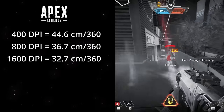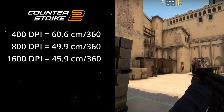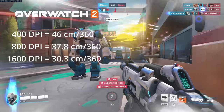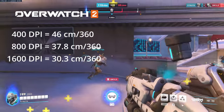Despite this, as we can see, the higher the DPI, the faster the sensitivity. CS:GO and CS2 follow the same trend with 60.6, 49.9 and 45.9. And Overwatch 2 also follows suit with 46, 37.8 and 30.3 centimeters per 360.